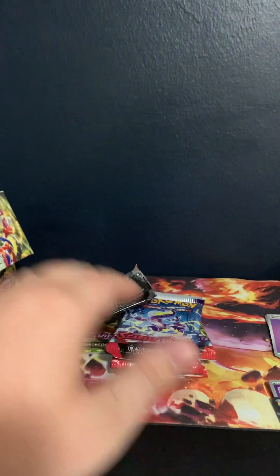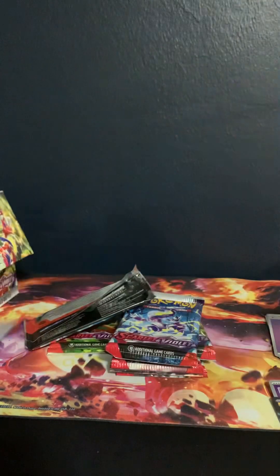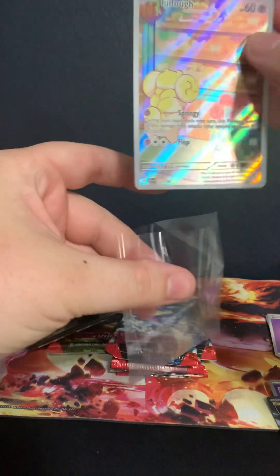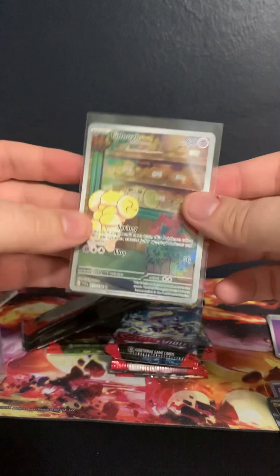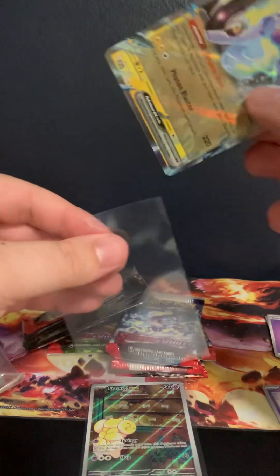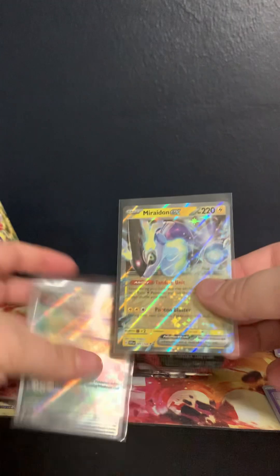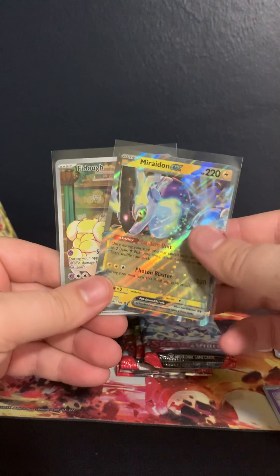Setting this down right over here, we need to grab some sleeves. We're going to sleeve up the Fido, and we're going to sleeve up this awesome Raidon EX that we've all seen — the full art or the jumbo card. We pulled that. Super sick.